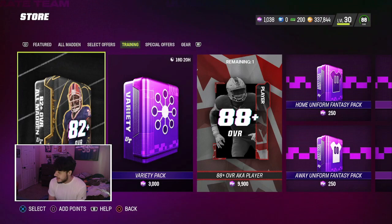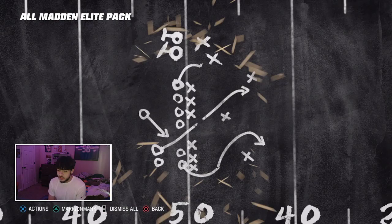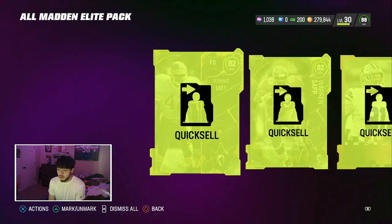Alright, let's open up these all Madden packs. Let's pull something. Come on Madden, give me - I don't even know who I want, but I want to pull a 93 still. Give me Micah, give me Coop, give me Barry, give me any of them and I'll be happy. 82 Ronnie Lott right there. 82 Warren Sapp and a base elite. Not a good first pack - like the worst pack I've ever seen.